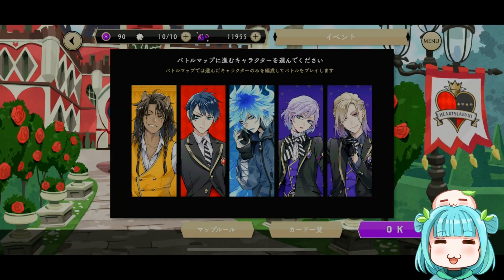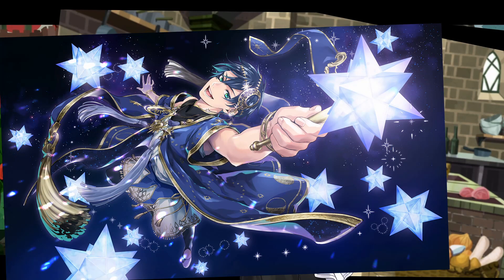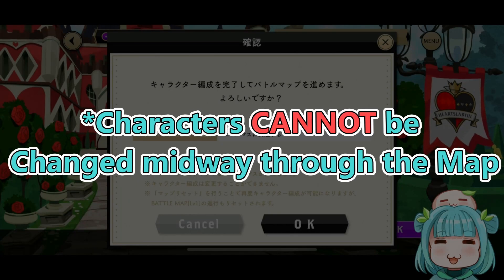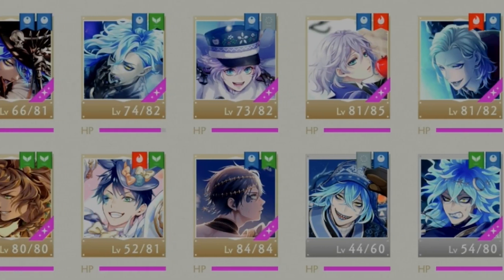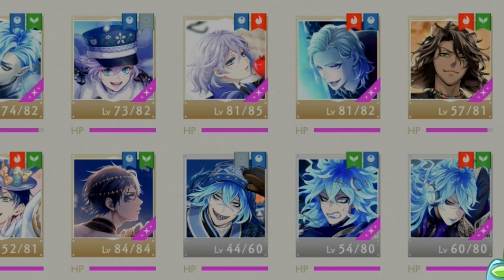So in this case, I have these characters in my lineup, so I can use any of the cards for these characters. For example, Leona can use any of the Leona cards I have, and Deuce can use the Deuce cards that I have. When you click OK, you'll be prompted with a warning. The warning tells you the map clear conditions, which is to reach the goal. There are also some precautions to be aware of — you cannot change any of your characters once you begin progressing in the map.